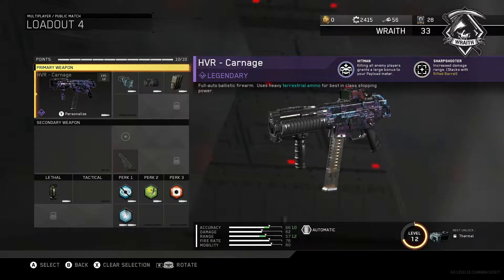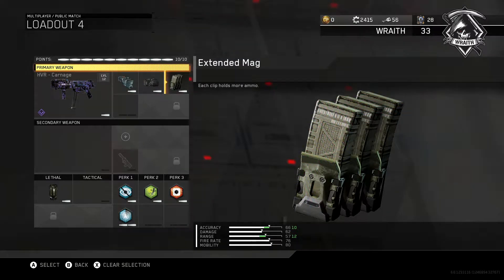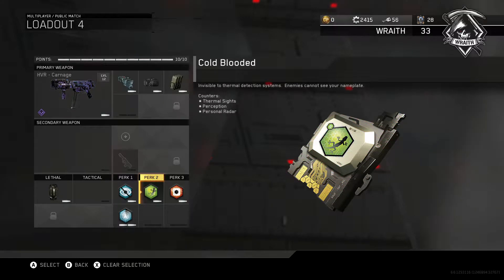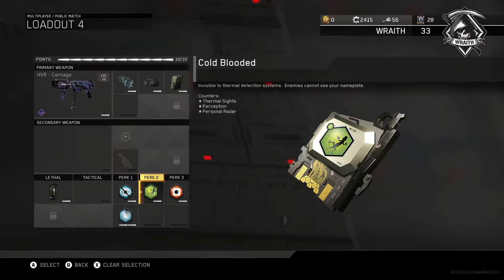I always run these things to kind of stay off the radar and be able to run around. But today for the first episode we're going to be running with the HVR Carnage. I somewhat use this gun but not too much, and I don't know how it's going to go with these attachments. We're using the Scout Hybrid with the laser sight and extended mags, and then Blind Eye, Cold-Blooded — never really used Cold-Blooded — and Hardwired. I just threw this together to see how it goes. If you guys have any suggestions, drop them below.